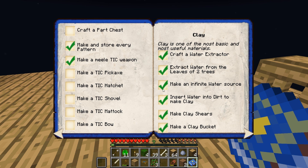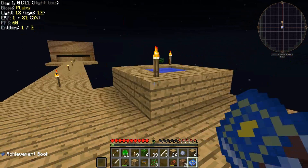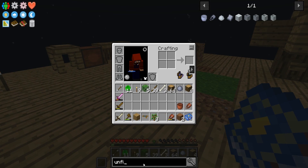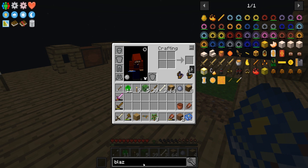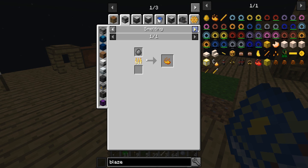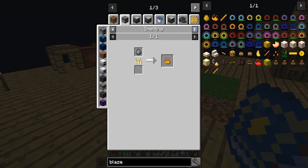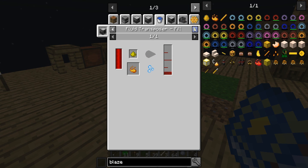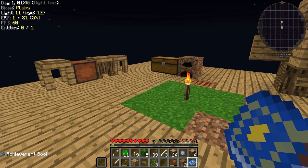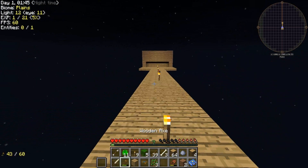I cannot figure out how to make a part chest — I'm sure you guys are telling me. All right, make blaze powder — let's look that up. Blaze powder is made from... what are these? Creeper chicken egg — all right, that's not the way we're doing it. Good powder — okay, I don't think I have any gunpowder which means we need some mobs to spawn.